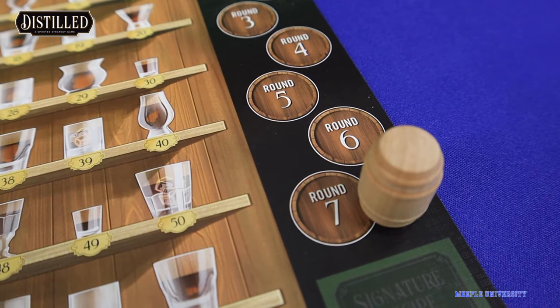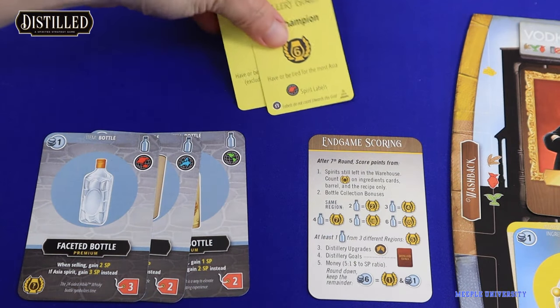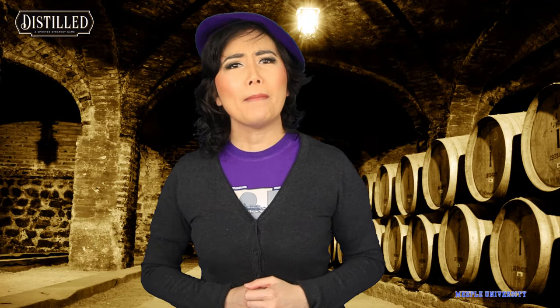The game then continues to the next round. After seven rounds, the game ends. Count your secret objectives and bottle set collection points, and the player who has the most spirit points is the master distiller, making their family so proud — and wins.